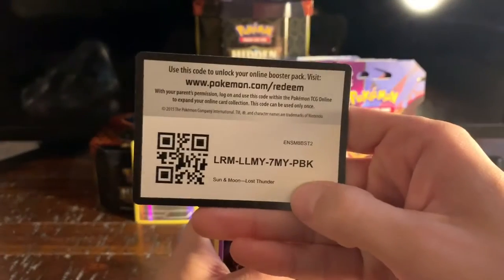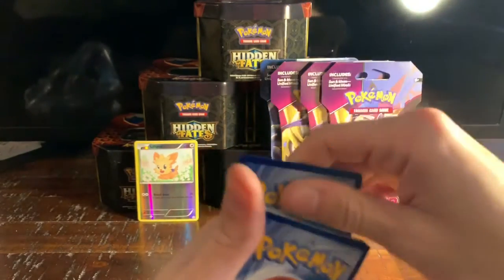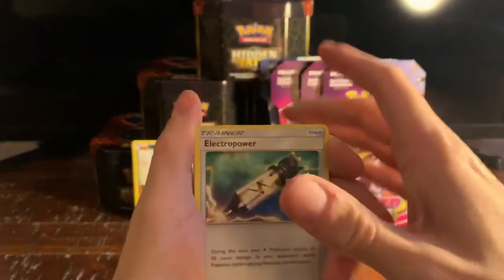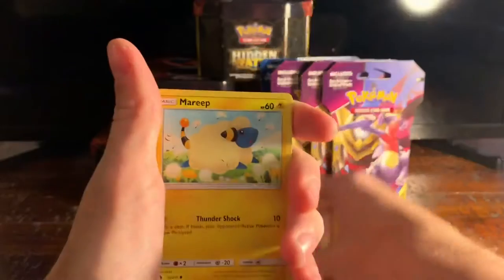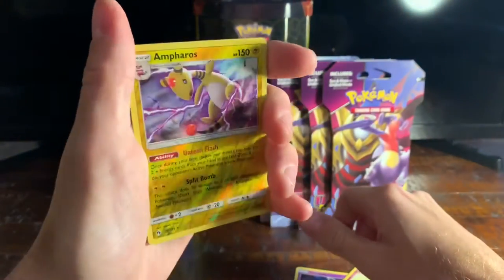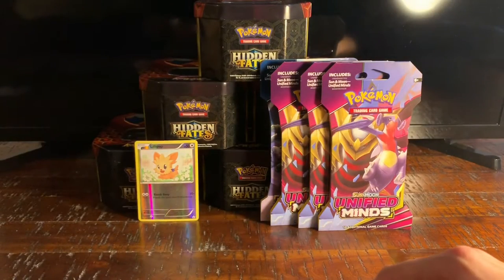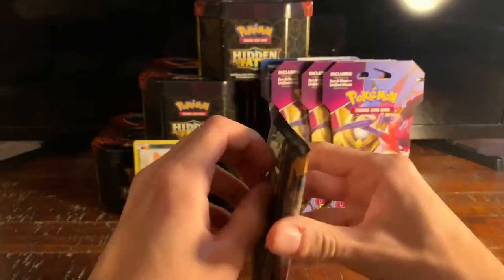Alright, get that code card out of there. We got an Electro Power, Zatu, Bayleef, Yamask, Jigglypuff, Marill, Alolan Vulpix, Houndour, a reverse holo Ampharos, and last but not least we got an Azumarill. Sorry, I butchered that. Throw those in and next we got a Sun and Moon pack.